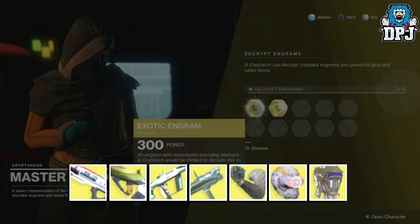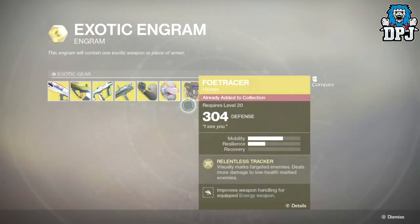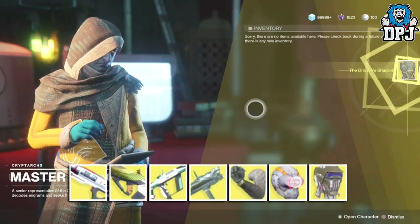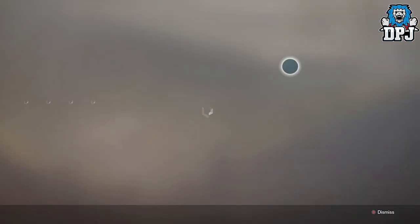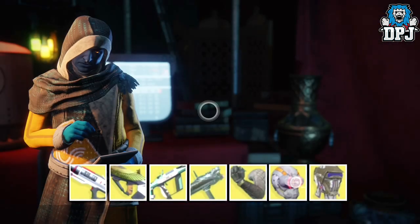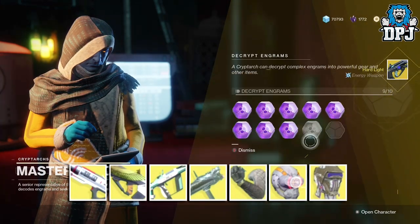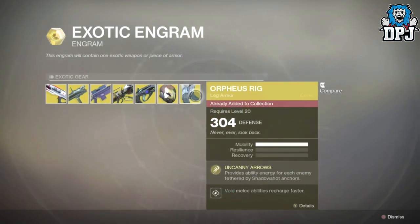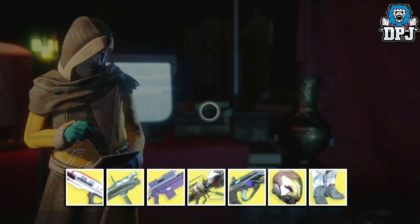Here we have two exotics being inspected and opened at the same time. The first one, when inspected, did not show the actual exotic — the Tractor Cannon — that dropped from the engram. The second exotic he decrypted was also not on the list when inspected. On screen now we have the inspection and decryption of another exotic engram — and again, what he gets is not on the list.